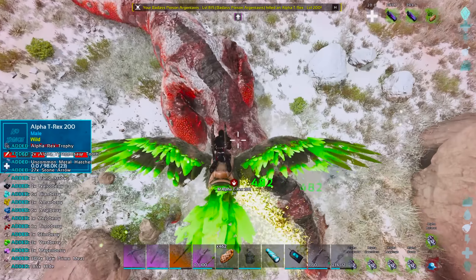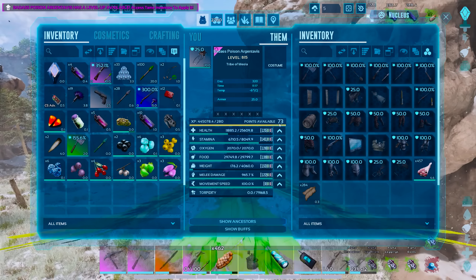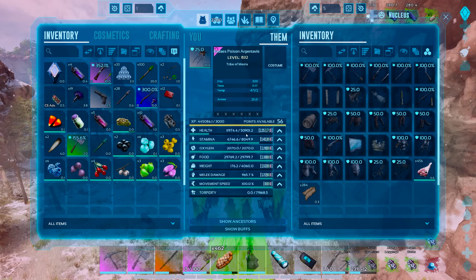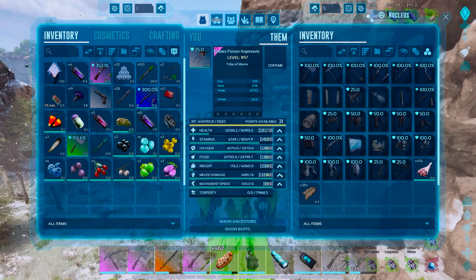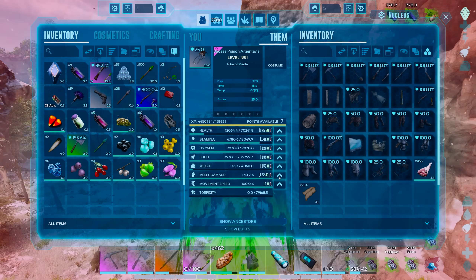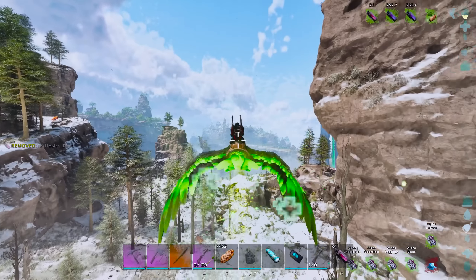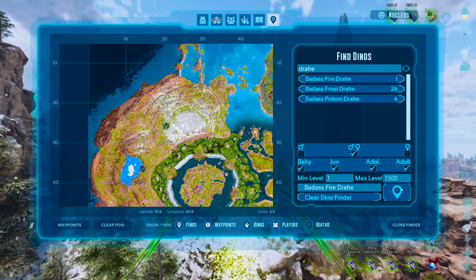I grab some prime meat since we'll need it eventually. What do we want for stat points? Probably a little bit of health — 50,000 health hopefully enough — and then damage, since it's more for dealing torpor than anything. Actually this guy gets quite a bit of health so I put it all into health to keep us more sustainable. Give my argi a health potion, pop the rest on the hot bar, and now it is time to tame the one and only fire drake on this entire map — a level 520 female fire drake.